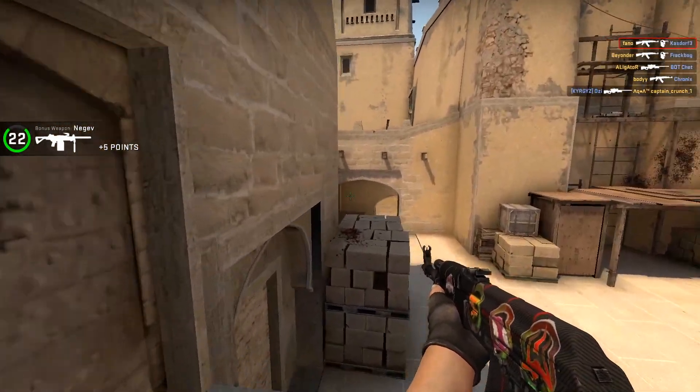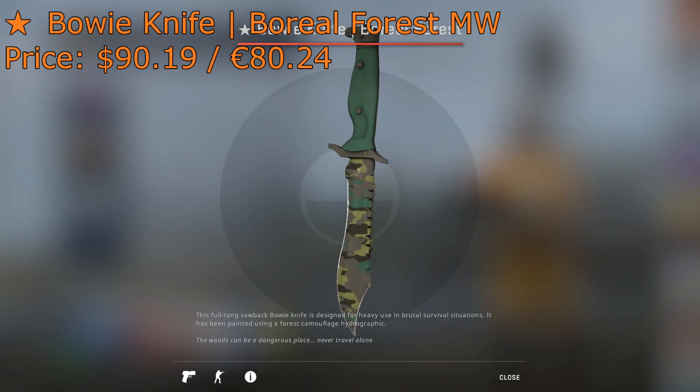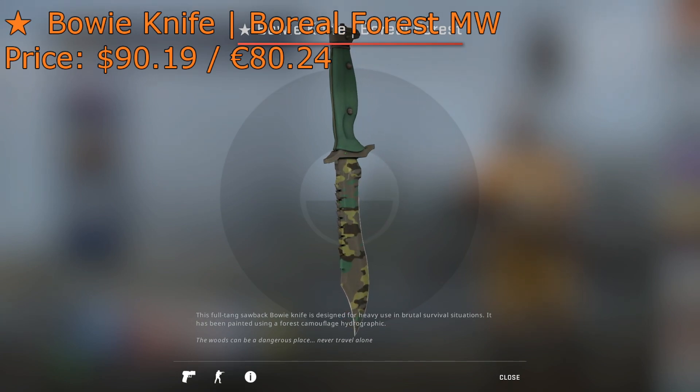That being said, let's hop right into number 5, which is the Bowie Knife Boreal Forest Minimal Wear. You can get this skin on the Steam Market for around $90, and it's a pretty nice looking skin — it's not too worn out, not too beat up, and if you're into these forest green camo patterns, it's definitely one to look out for.